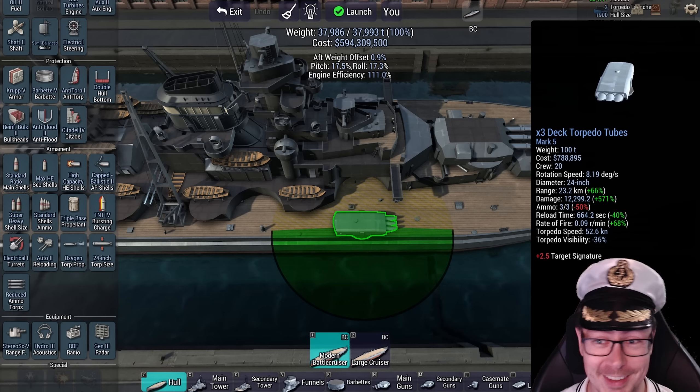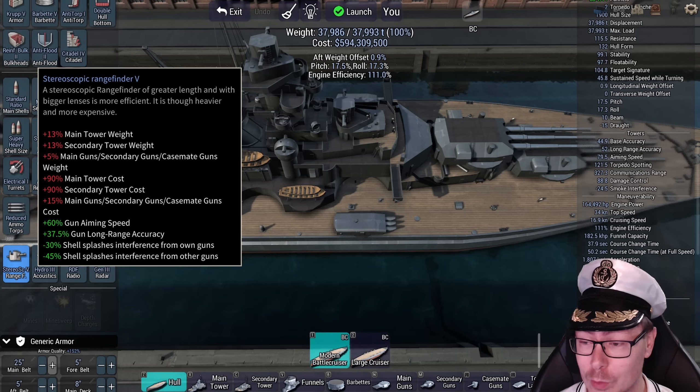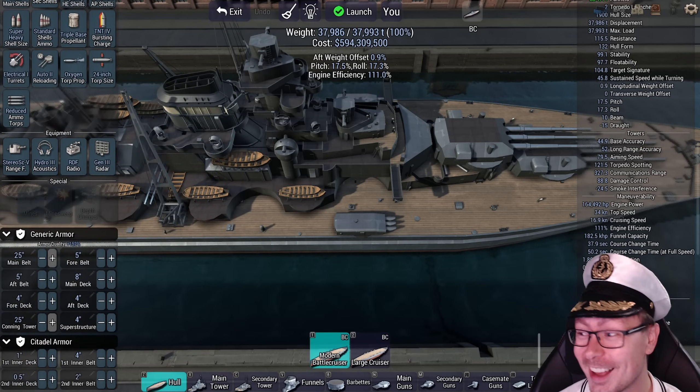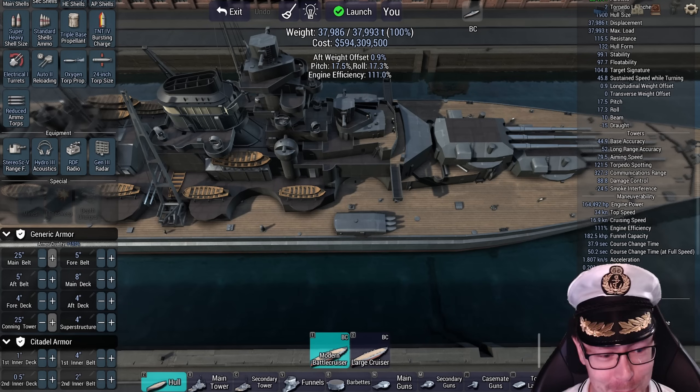You can lose the torpedo launchers right after, which is fairly likely to happen. Generation 3 radar hydros to make sure you can spot torpedoes. Again boosting the long-range accuracy. Armor — 25 inches of armor belt.